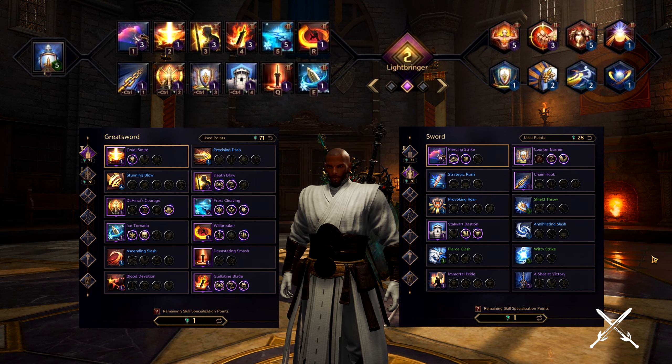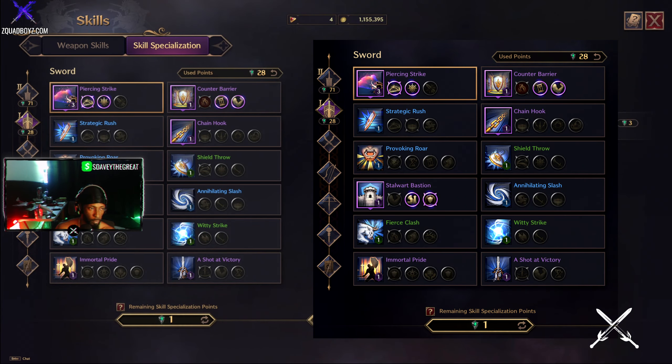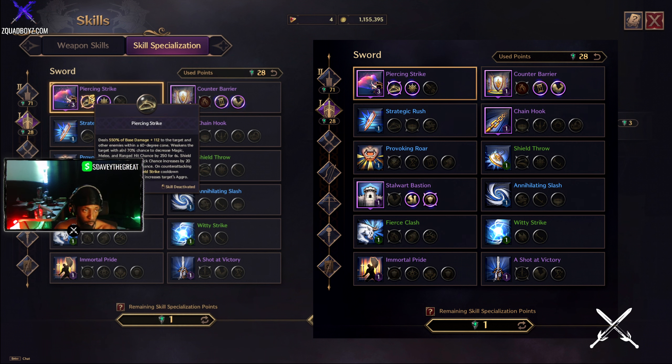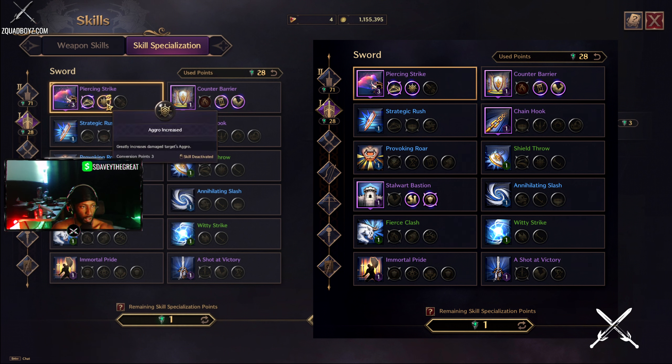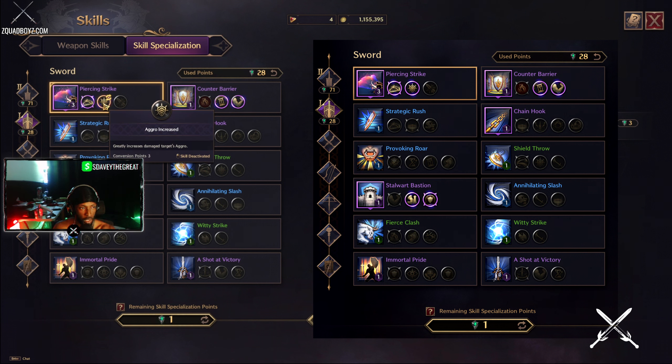The Lightbringer PvX build once you reach level 50 is this. I found this kit the most beneficial for PvE and situational PvP. Starting with Shield Strike, which turns into Pierce and Strike after you put the specialization — I like Pierce and Strike because it's the bread and butter in every skill set in this Lightbringer guide. I like the aggro increase on it because in this skill set there won't be a Provoking Roar, so your skills are going to be what generates aggro.